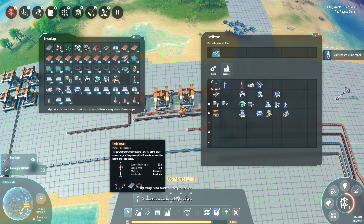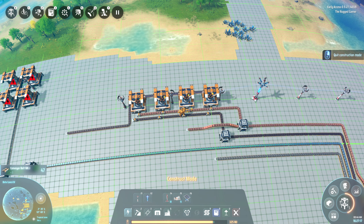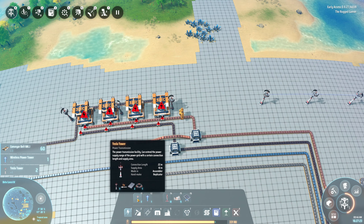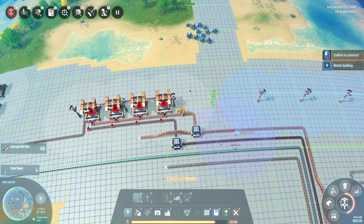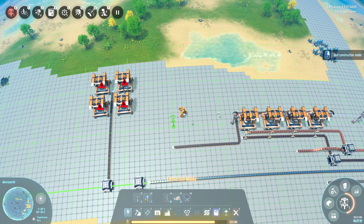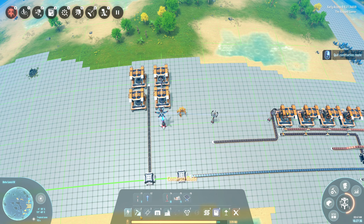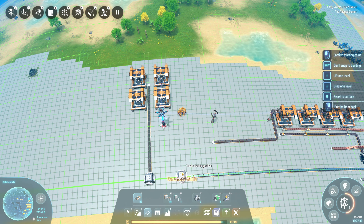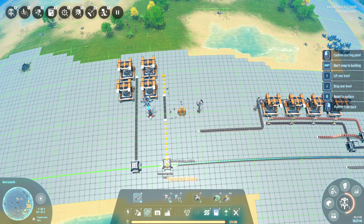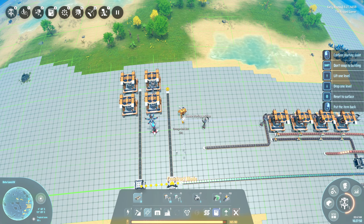There we go - collect some of them, perfect. We'll now replace this line here. New tesla line connected - then we're going to set up another one here. We're also going to set up a wireless one here just so I can connect my mech up. We run the lines in and then our current lines go over the top of them, so we don't need to worry about that. Perfect.